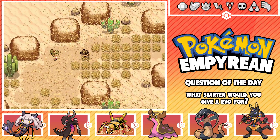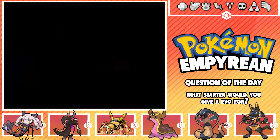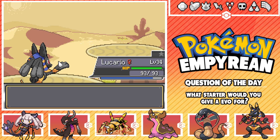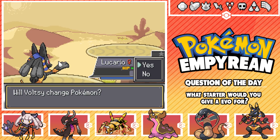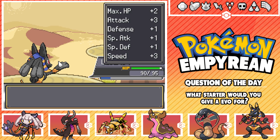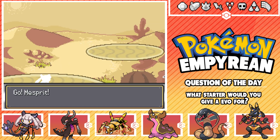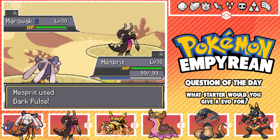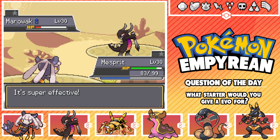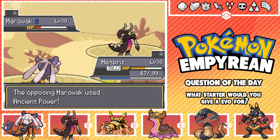Let's fight this trainer while we're here. Getting Lucario to 35, then lead on someone else and train that up. Zangoose is asking to get absolutely destroyed. Let's go Miss Spirit with Water Pulse - flinch! No flinch sadly. We get blinded - please don't stay blinded. Come on, come on! Just about winning - whew! That was looking a little tough there for a second. Have you been to Orion yet? That place is huge.